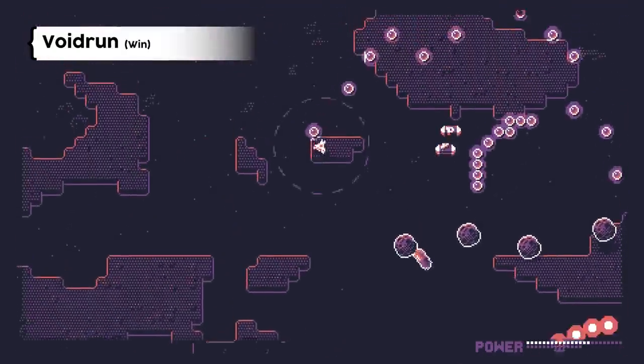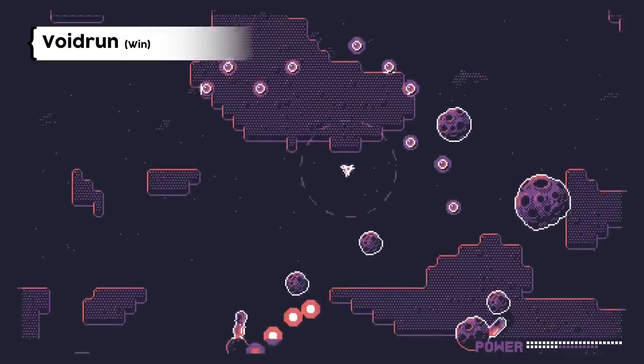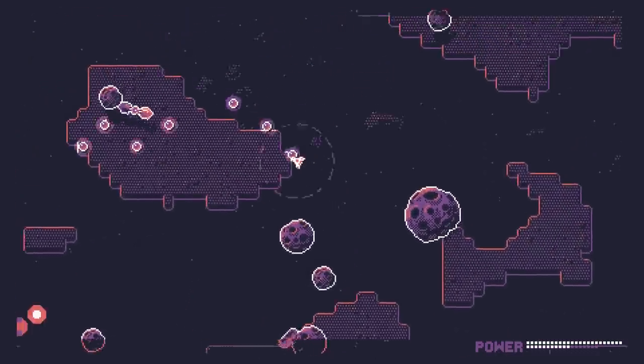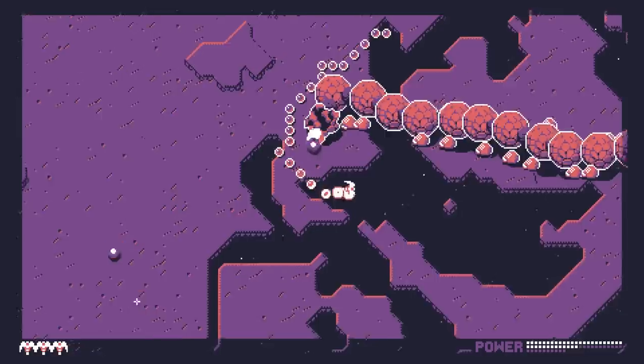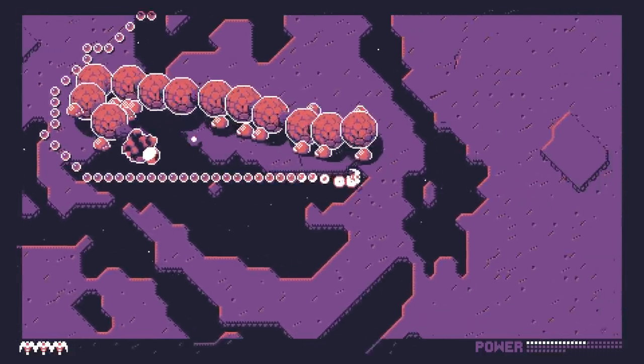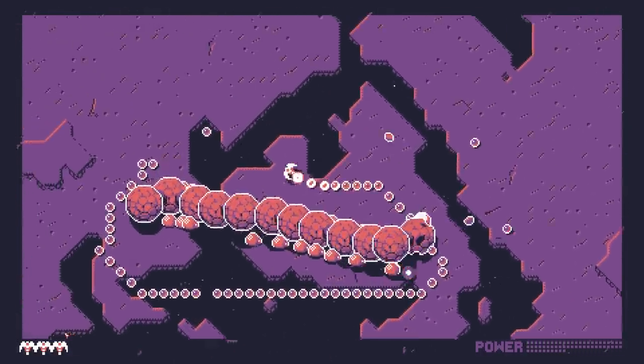At first blush, Void Run looks like a typical top-down shooter. You've got a spaceship, some enemies, some projectiles to avoid, and large bosses waiting at the end of every level. All that's missing is the constant stream of laser blasts from your ship — and that's because in this game, there aren't any.